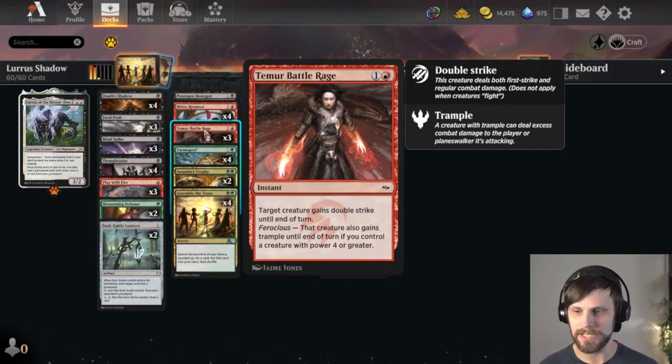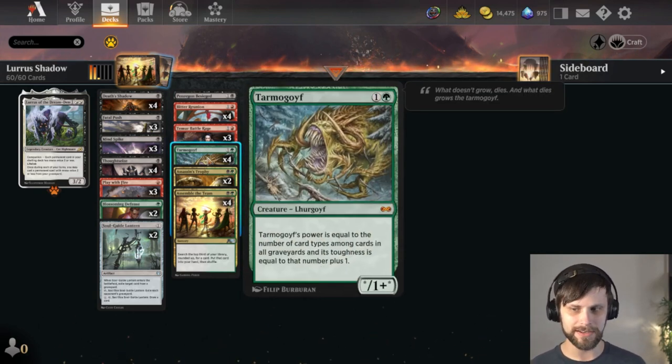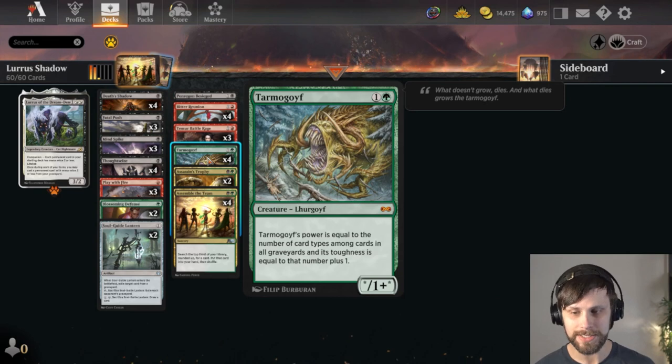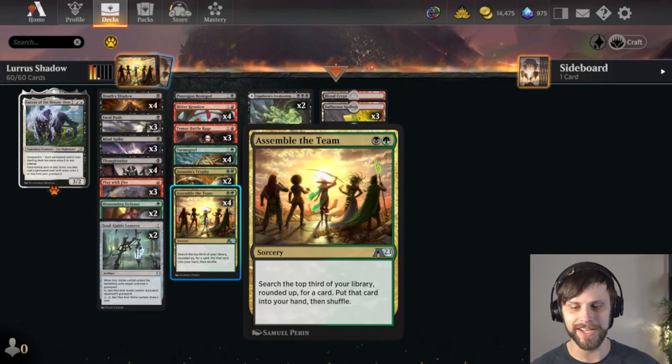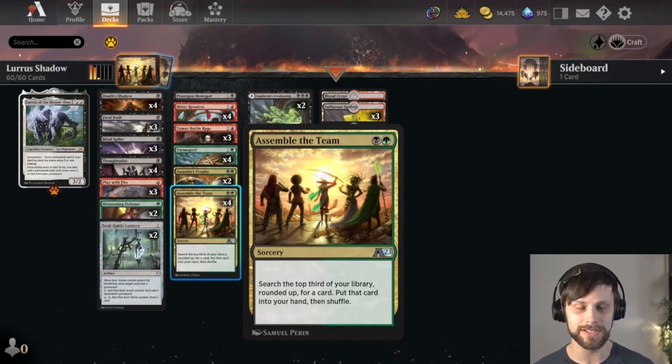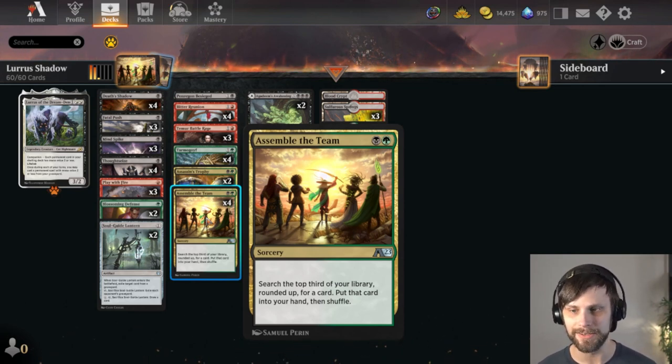Temur Battle Rage is basically the game ender. Tarmogoyf is here to provide a little more board presence and it's obviously a very powerful card for this deck. Assassin's Trophy for a little removal, and then Assemble the Team is another really key card — search the top third of your deck for any card and put it into your hand. This is really good when you don't need a lot of mana to make the deck operate. It costs two mana, and if you get a one-mana Death's Shadow on turn three, you can get a really solid hit off of this.